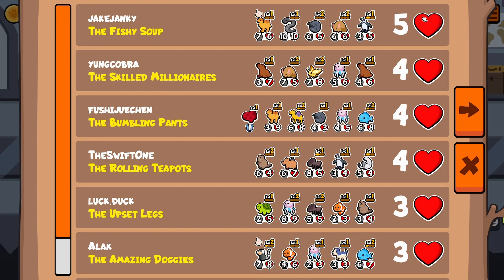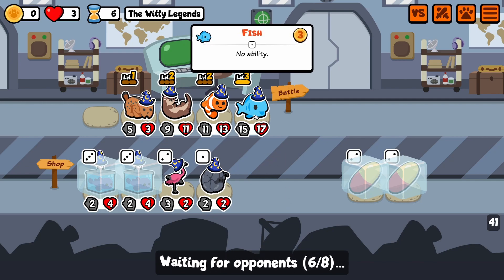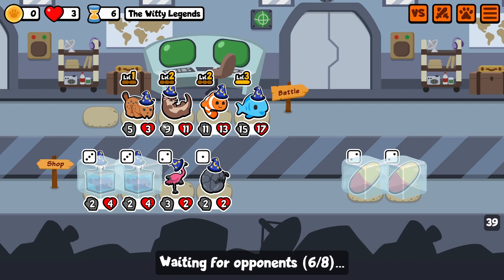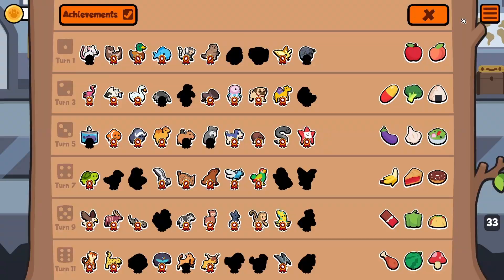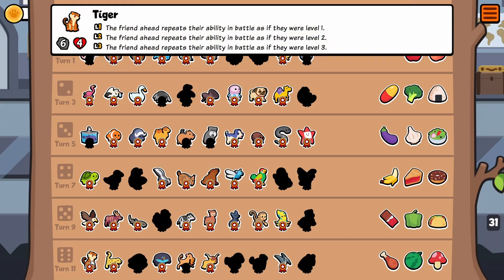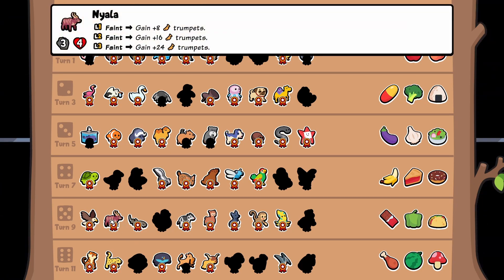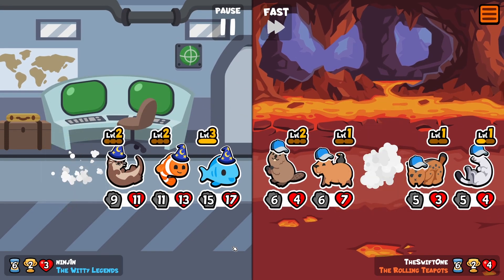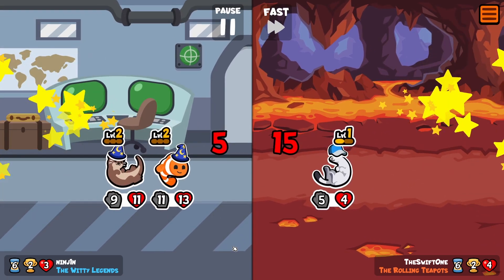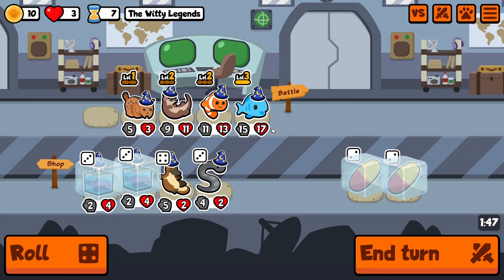Most people are not as buffed as we are, so I think we're going to be doing fine. We'll be keeping the fish, clown fish, and the lynx. Maybe we'll change the otter to a scaler. We can do some Niala shenanigans. We win this easily because we cashed out the fish.